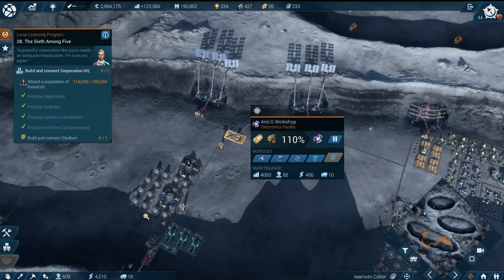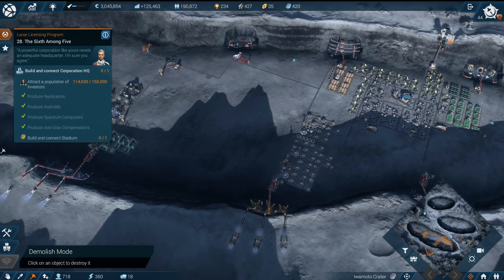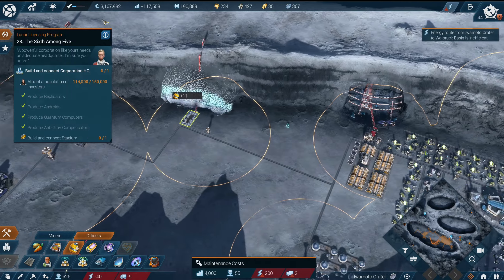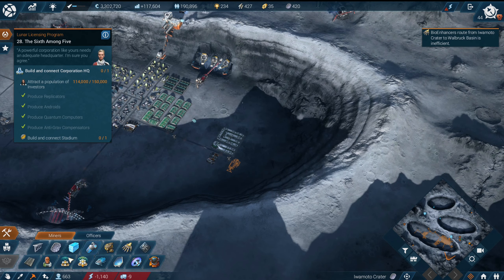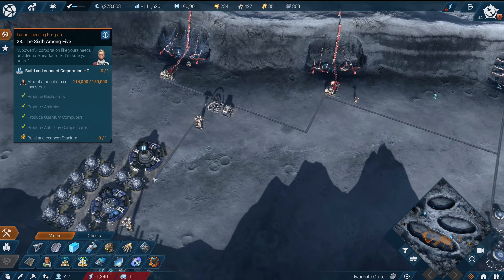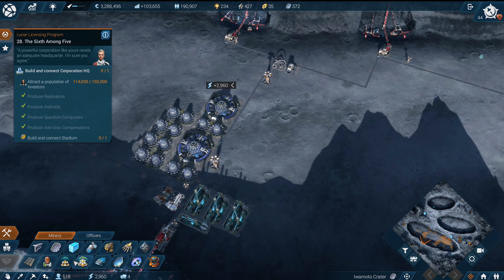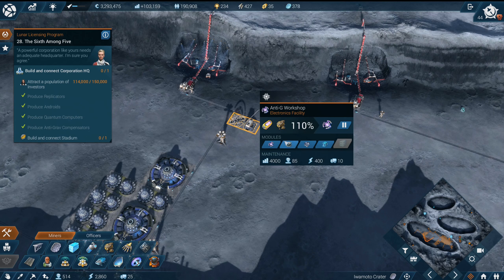Let's start by removing all three of the solar power plants to free up those mining spots. Now let's start getting some helium-3 — I'll pop two helium-3 miners down, and over here I'll pop a moon ice miner. Our power problems are fine, don't worry. We're fine. Let's build a logistics depot, and we're going to need more logistics so let's build another one.